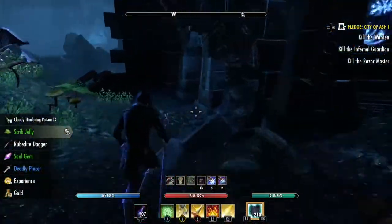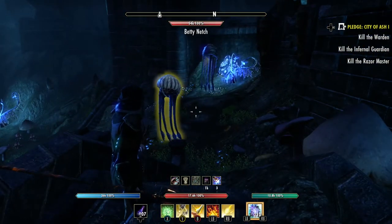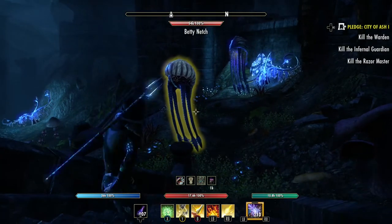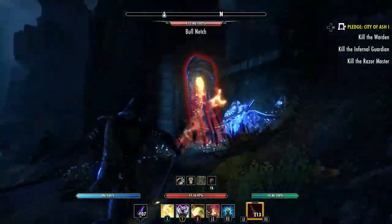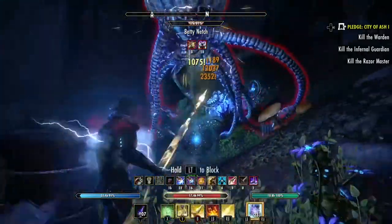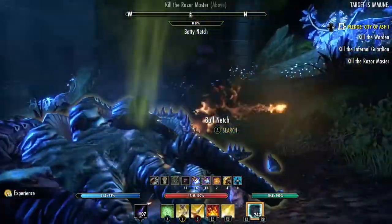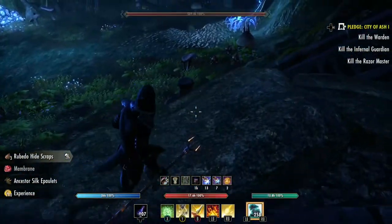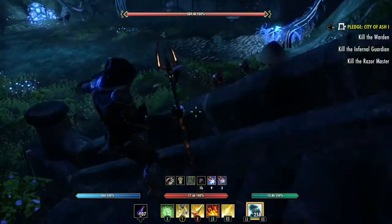So the next thing we've got are some Nets here. I did get some gear from them one time, so I always take them out. The second Nets is stronger than the first Nets, so try to focus on that one and then take out the first one — it should go down anyway. Down here on the right we've got some stranglers, so we'll take them out first.